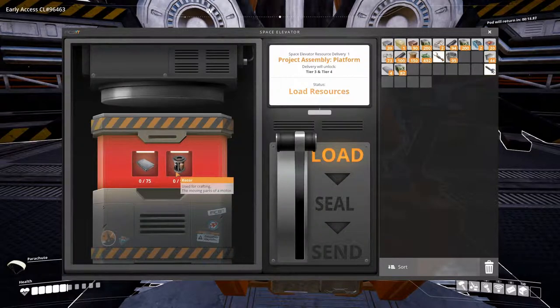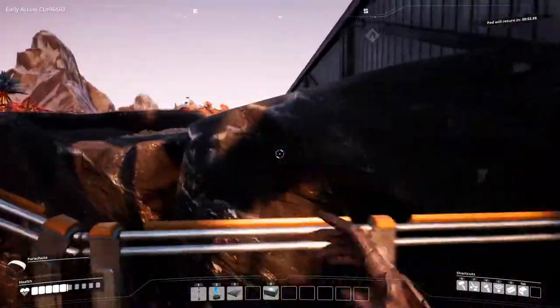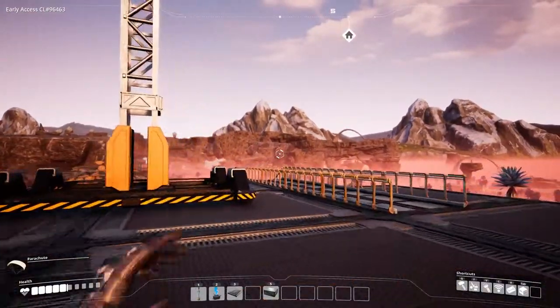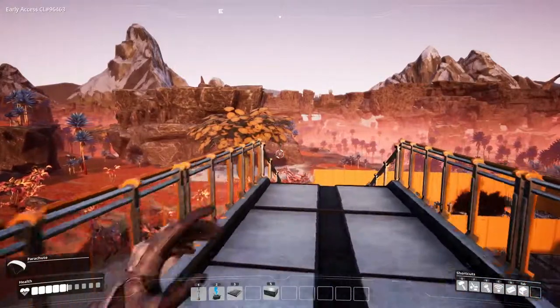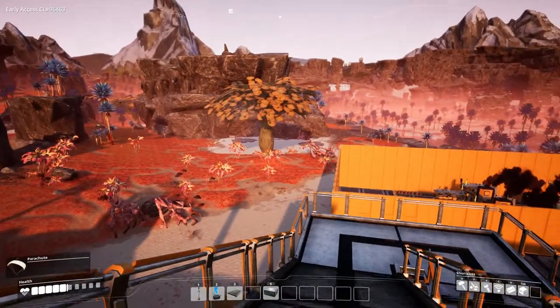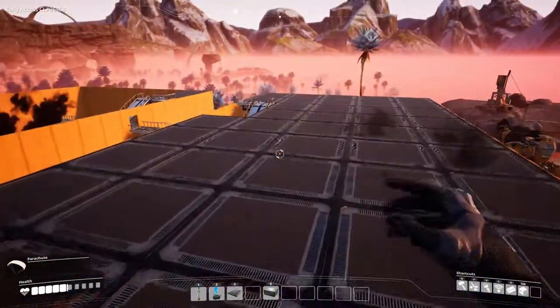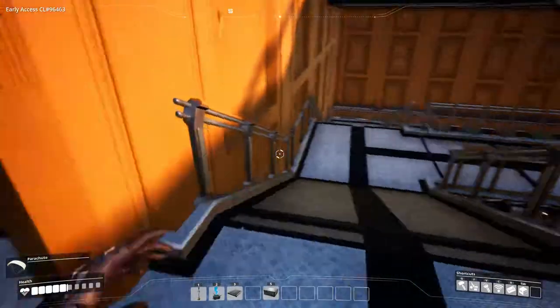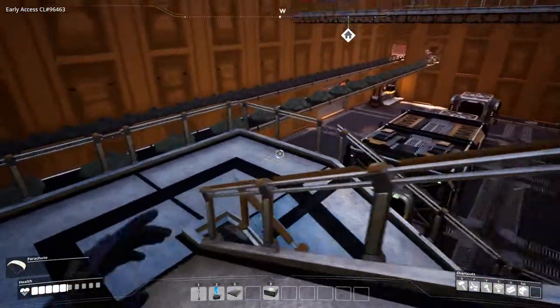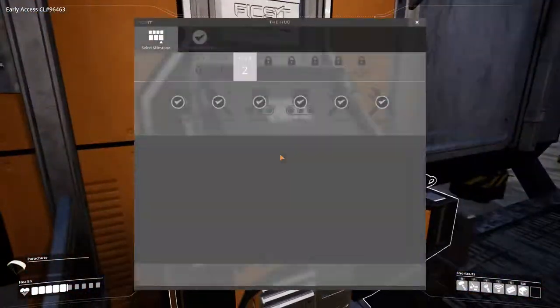The space elevator needs reinforced iron plates and rotors. For reinforced iron plates we need a lot of resources. I want to use the iron rod sections on the other side for that — we started with a big tree on that side and have two iron rod sections. That's a perfect position to make everything needed, because reinforced iron plates require screws and iron rods, and for one iron plate constructor you need about three supply belts.